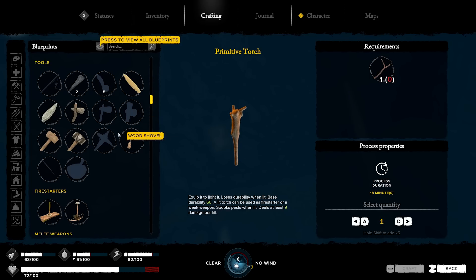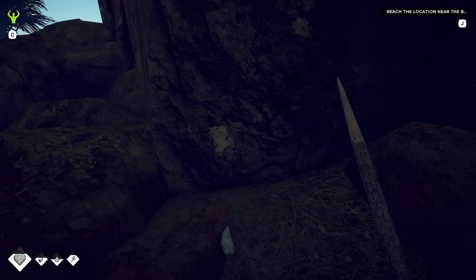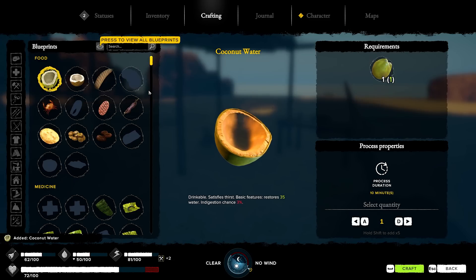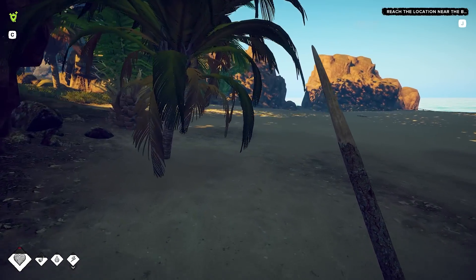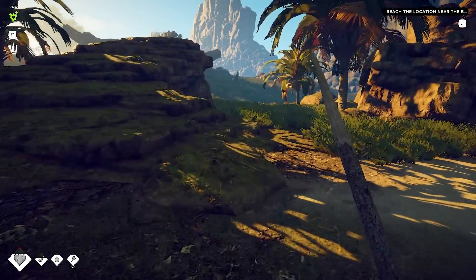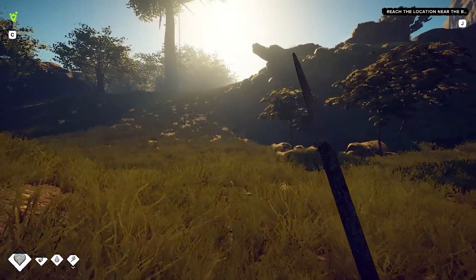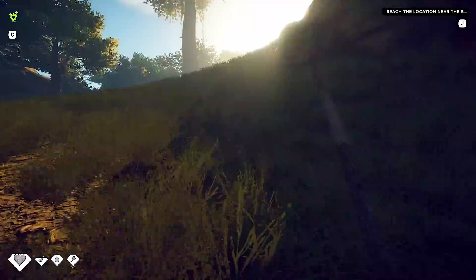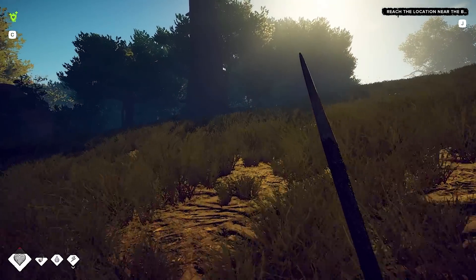Stone isn't the hardest thing to find, and once we get a pick we can do more with it. I think we should get going. Let me craft two of these canteens. That gives us 35 water - good. We can find plants along the way. Over here we found what looked like a path - maybe the path is the way through. I'd like to get over to where I found obsidian before, but it's literally on the other side of the island.